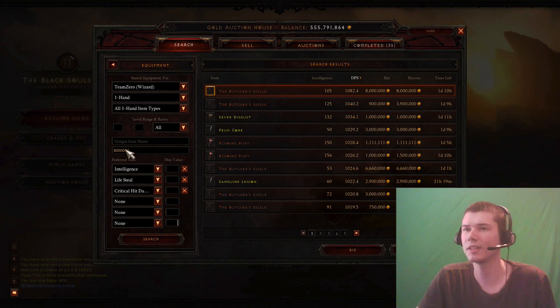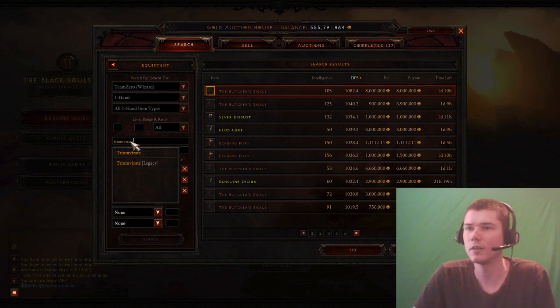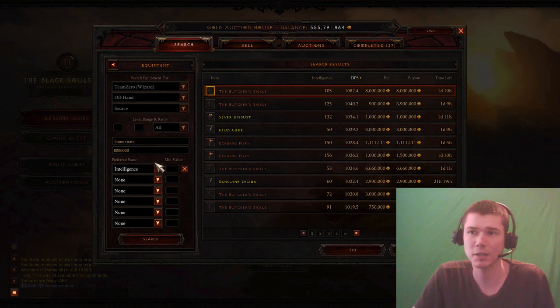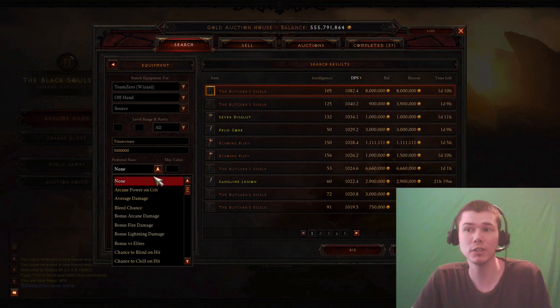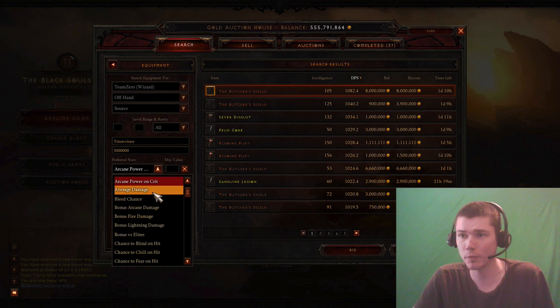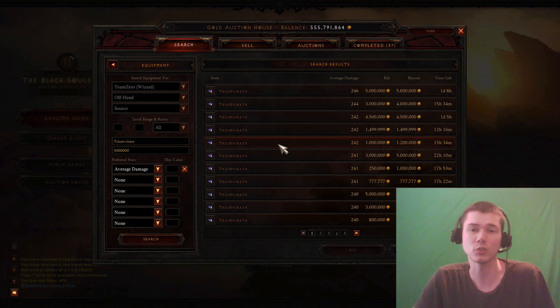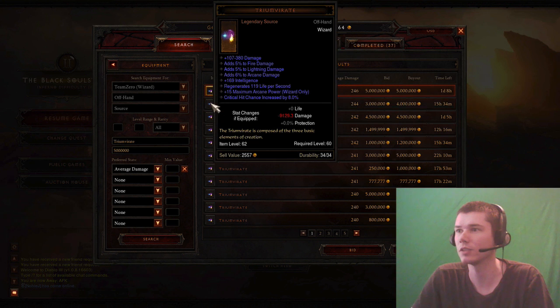We're going to get a Triumvirate in the offhand — this just seems like the best way to get a lot of damage. We'll put 5 mil on the budget here. Now if you had a bigger budget, you might want to get APOC on the Triumvirate, but we have a lower budget here so we're just going to get one piece of Arcane Power on Crit, and that's on the Stormcrow. It seems like that's enough — it's going to be a little low for single target damage, but for groups one piece of APOC is going to be fine since we are going to have a slower attack speed.